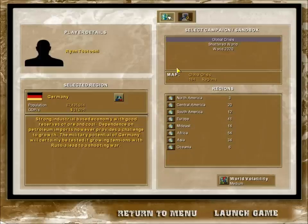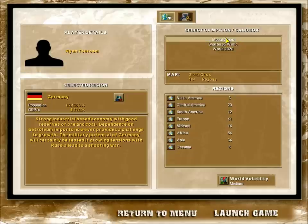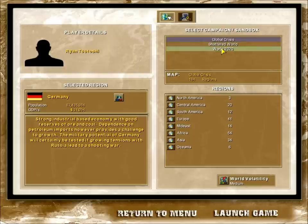Now before we start, I'll just have to explain a few things. You can choose either campaign or sandbox mode of three scenarios. Global Crisis has every single country you know today - all 184 regions as it's called here.